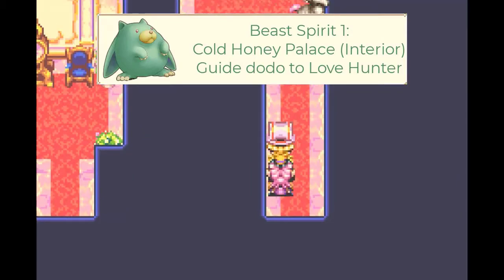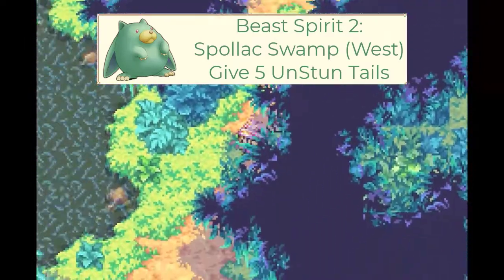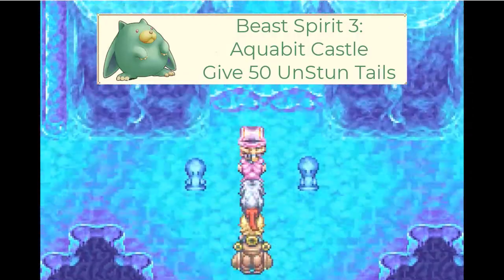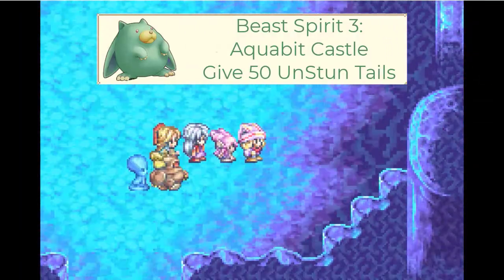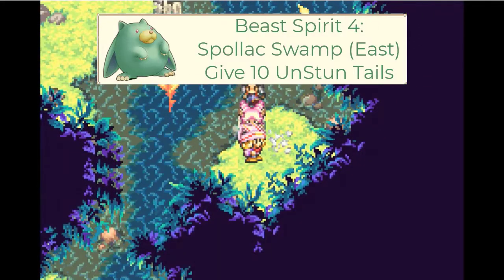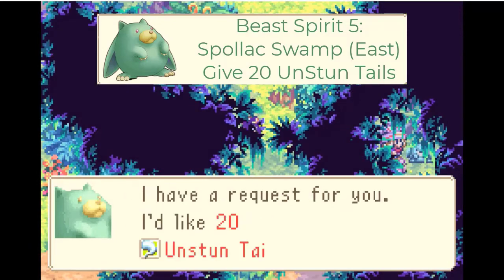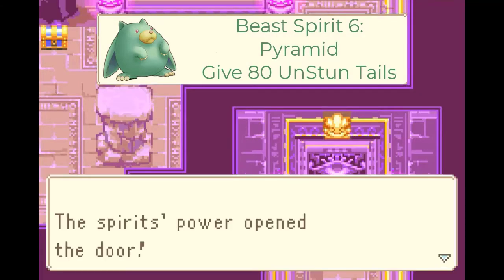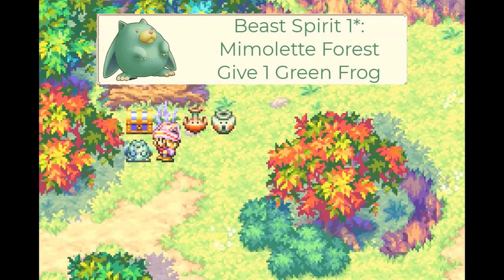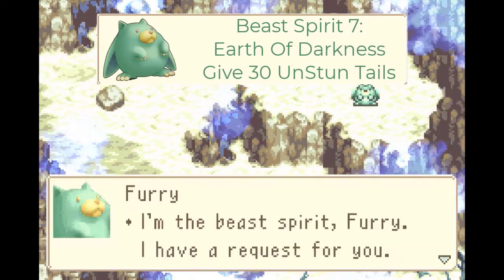The first beast spirit is in Cold Honey Palace's water room. The second is at the end of Spallax Swamp near Mace's house — requires 5 unstunned tails. The third is in Aquibit Castle in the middle, on the right — requires 50 unstunned tails. The fourth is in the eastern forest near the HP/MP pot and the swamp — requires 10 unstunned tails. The fifth is just right of Avaos Village hidden in a small alcove — requires 20 unstunned tails. The sixth is in the pyramid's first chamber with at least 3 stone and beast spirits — requires 80 unstunned tails or 1 gummy frog in Minulet Forest if you started as a beast mage. The seventh is at the entrance of Arco on a high ledge next to gummy worms — requires 30 unstunned tails.